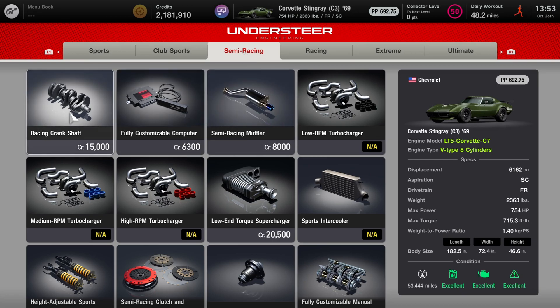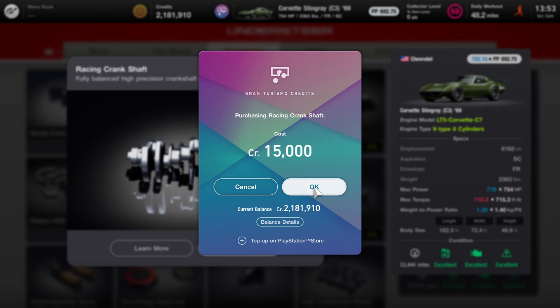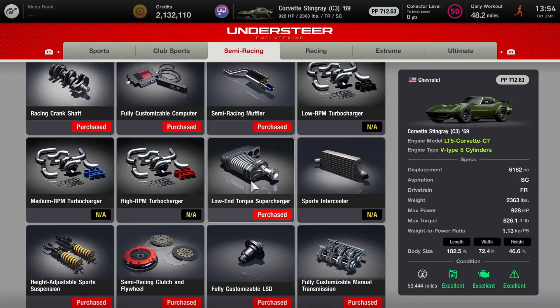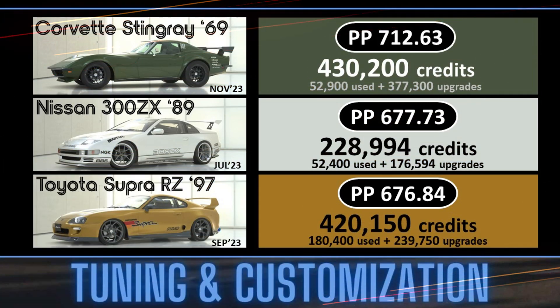After doing the engine swap we have to go back and add a bunch of the semi-racing components, because we threw those away with the other engine. That now gives it the highest power point rating of all the other cars that I've made, with 712.63, and our total upgrade cost is $377,300, bringing the total price of the car to 430,200 credits.